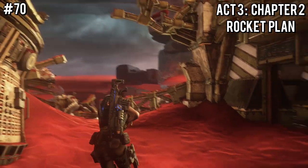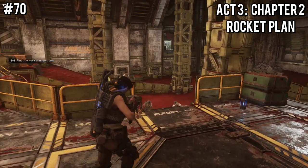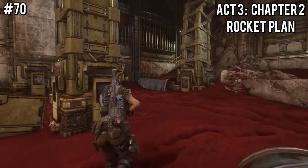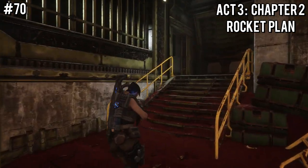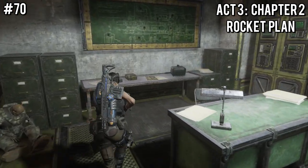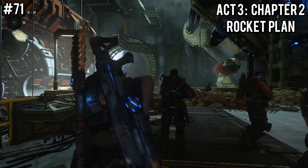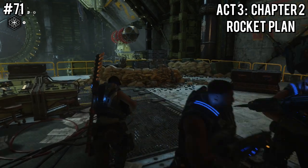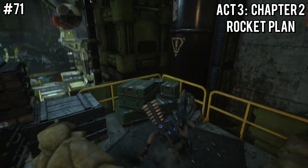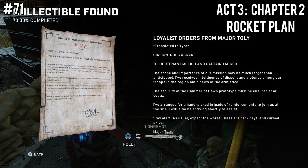A little bit later, you'll get to a section without a roof where you're just looking out at the sand. Once you get into this room, you'll have a bunch of enemies to take out. Once you defeat them, drop down, go to the end of the room, take a right, and go up those steps, which should lead you to an office containing the UIR Space Mission Brief at the back end on a table just past a dead body. Then you'll open double doors and see a bunch of sandbags — over in the corner, past another group of sandbags, you'll find the Loyalist Orders for Major Toley.